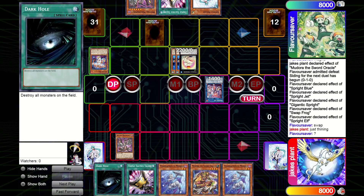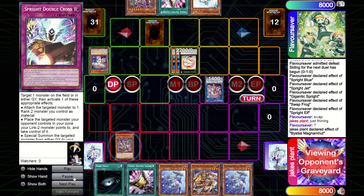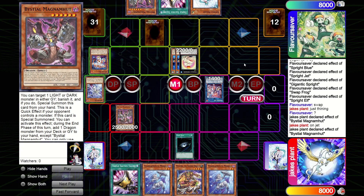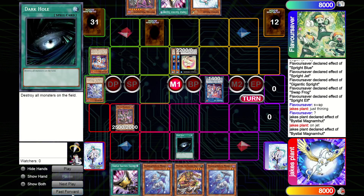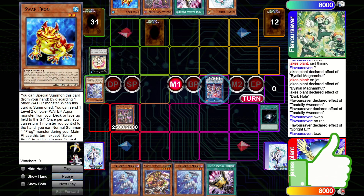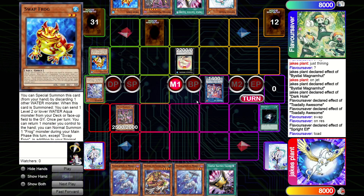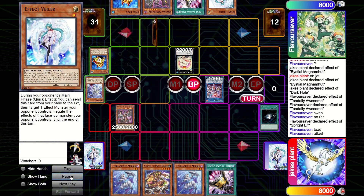If he Toad-negates Magnum, I go main phase, use Dark Hole, he can chain Elf to bring back Toad but then Dark Hole resolves and the whole board's cleared - I win. I still have Talent because he'll chain Elf to summon Toad to get the add back. He plays it correctly and doesn't negate Magnum, so I use the effect. I thought about going battle phase but he'd just attach Magnum to Toad or Dark Hole it. So I drop Dark Hole first, chains Elf - now I can attack over with Magnamute, he takes Double Cross, I've got Talents to burn the Toad.